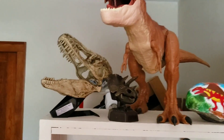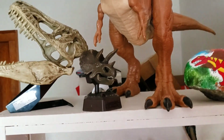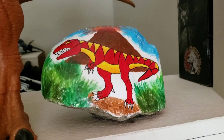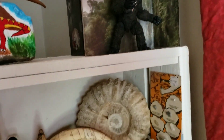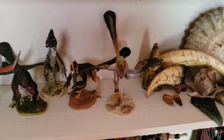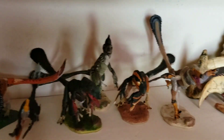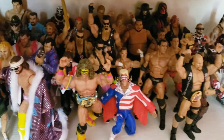Up top, there's the T-Rex skull thing I found, and next to it a super colossal T-Rex and a rock, and the Mezco King Kong below them. You have my fossil collection. Up from that you got my dinosaur collection, my raptors. Up from that you got the wrestling figures and the different eras.